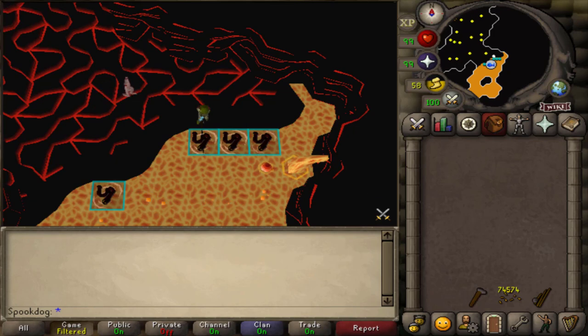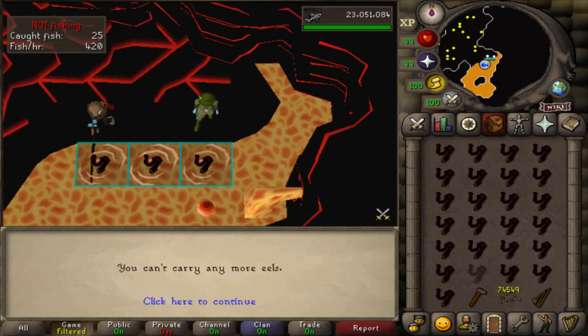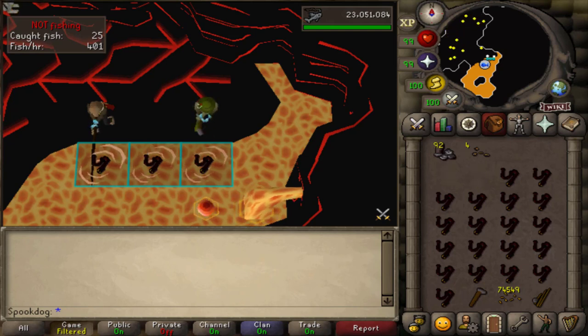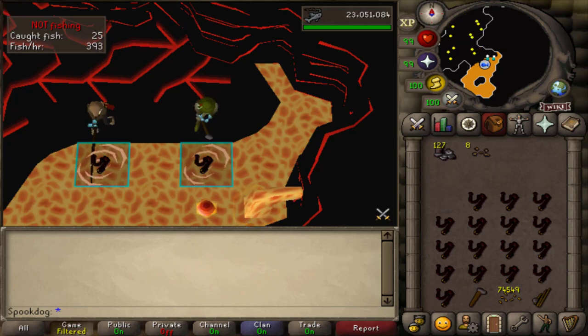They're very AFK, so you just sit here fishing until you have a full inventory. When your inventory is full, use your hammer on the eels to crack them open. You can spam smash them or just AFK it. When you open them, you get Tokkul, a 1 in 16 chance of getting Onyx Bolt Tips, and a 1 in 12 chance of getting Lava Scale Shards.